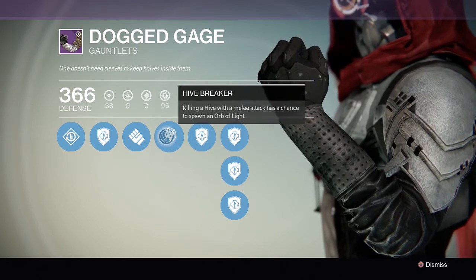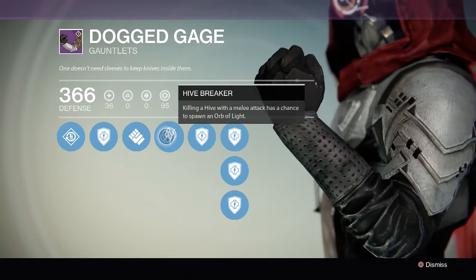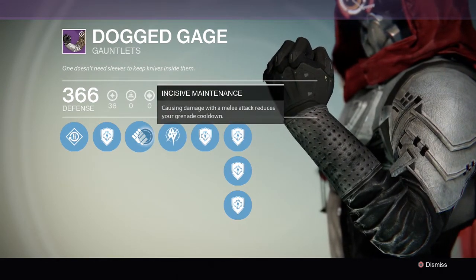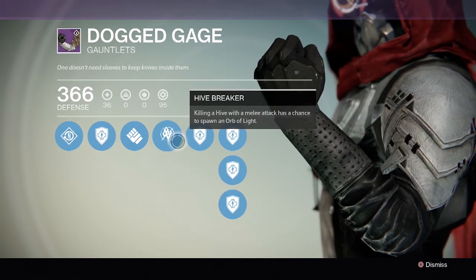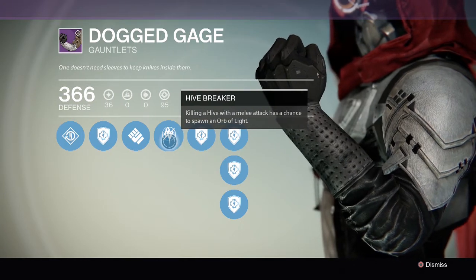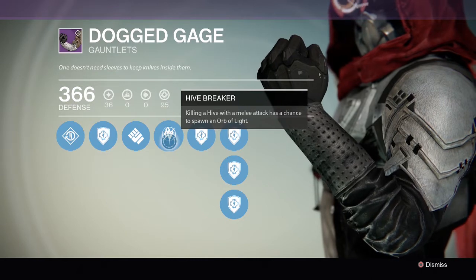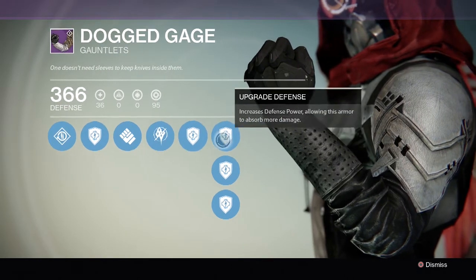So basically you're going around knifing enemies. In the beginning of the raid you have a ton of Thralls, so what better to do than just knife a whole bunch of Thralls. You're going to get more Grenades as well as more Supers, so you're doing more to help your teammates killing Thralls. Acolytes will be easier to knife as well — I would kind of stay away from Knights — but Acolytes and Thralls this will work great on.